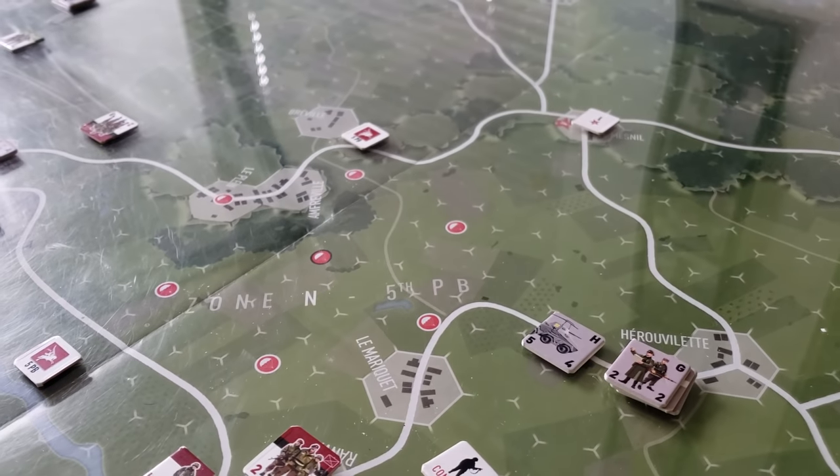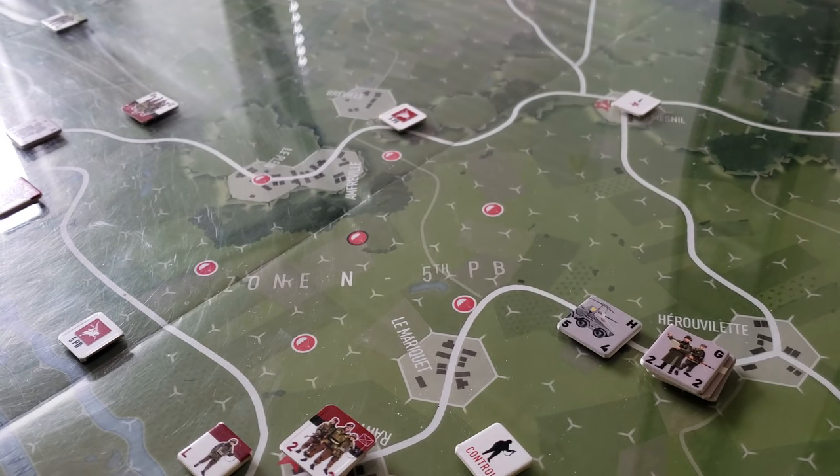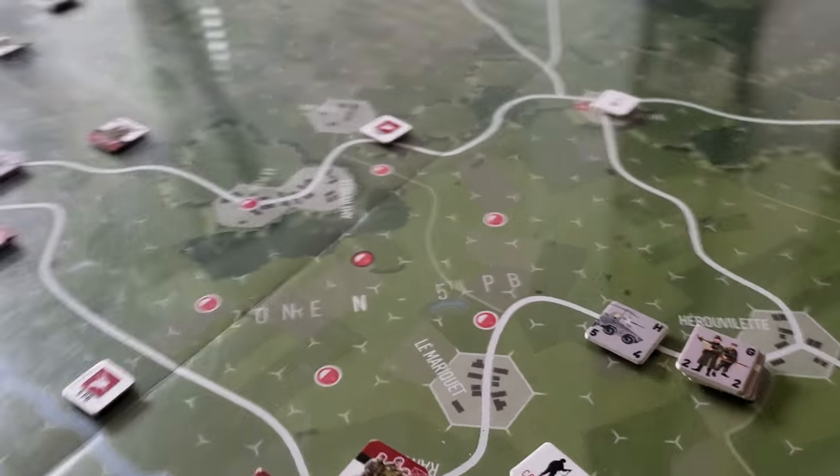The combat is a pretty straightforward exercise of counting up the combat factors on the attacker for the lead unit and the lead defensive unit. You get plus one for every additional unit participating in that combat. There's a terrain modifier and you roll a d6 each. There are really only three or four results: a draw where nothing happens, or you have one, two, or three more than your opponent — which will either force a step loss, a retreat, or both a step loss and retreat.